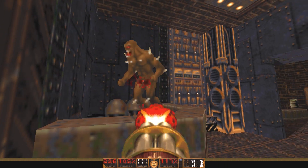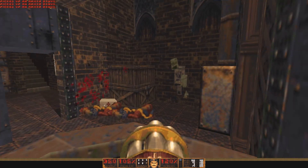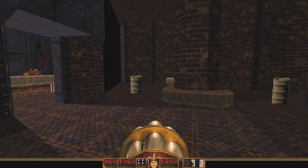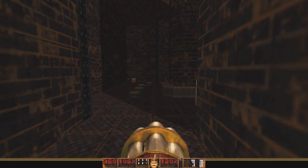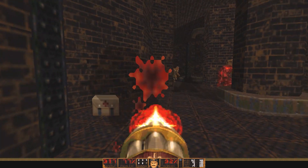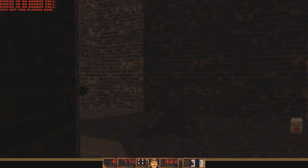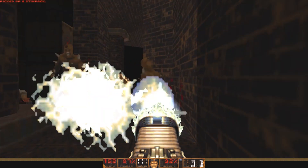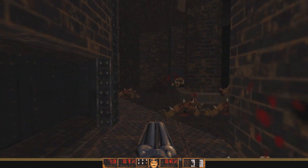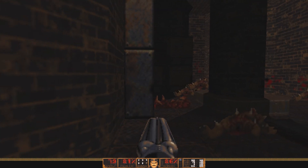Let's head in here. More stairs leading somewhere. Explosive barrels — you gotta think they're for something, right? That was a little dangerous, I didn't see that specter there. Revenant — that was a tight spot. Of course the plasma beam was a trap. Of freaking course it was.